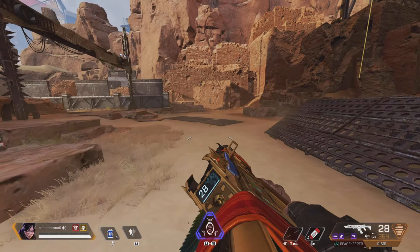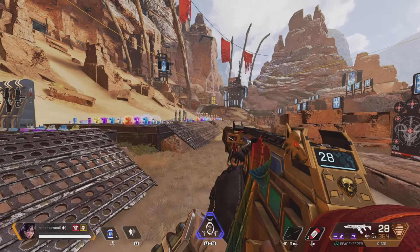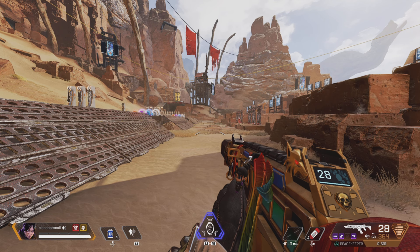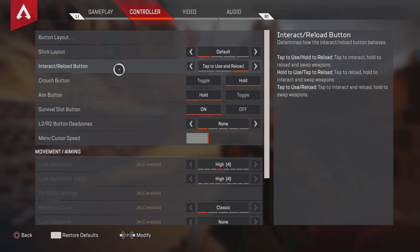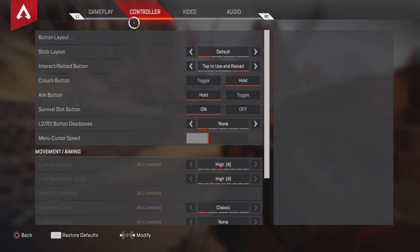Let's learn how to do it. This is just for controller. Go into your settings and find the crouch button — go into Controller and you'll see the crouch button. You need to put that on Hold instead of Toggle. You won't be able to do it if it's on Toggle; it needs to be on Hold.